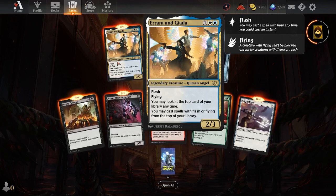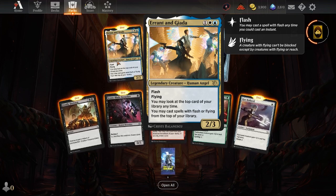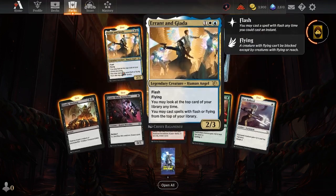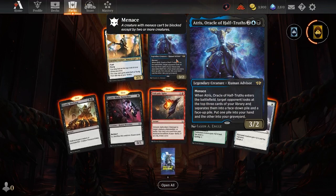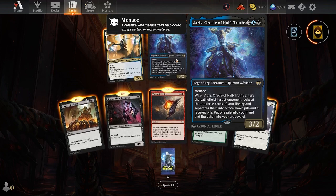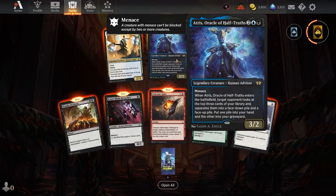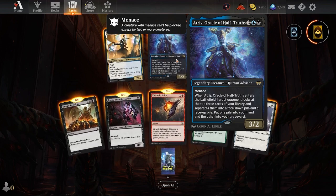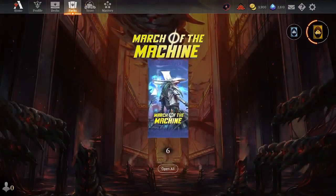Errant and Giada — you may look at the top card of your library at any time, you may cast spells with flash or flying from the top of your library. That's kind of interesting. And then we got two rares in this one, that's kind of fun. Atris, Oracle of Half-Truths — menace, when he enters the battlefield target opponent looks at the top three cards of your library, separates them into a face-down pile and a face-up pile, you put one pile in your hand and the other into your graveyard. Very interesting — like, what do you get? You kind of find out.